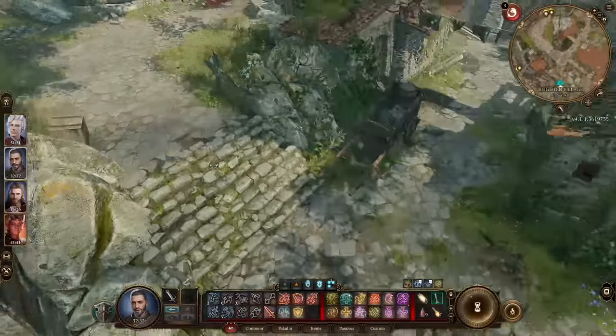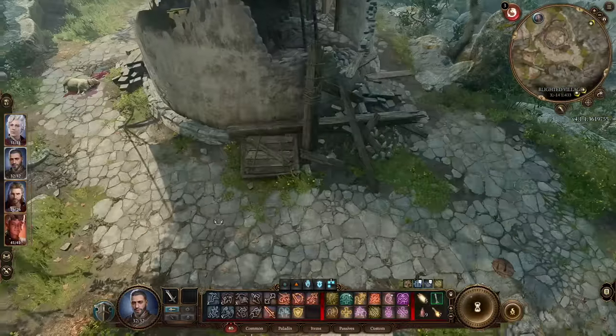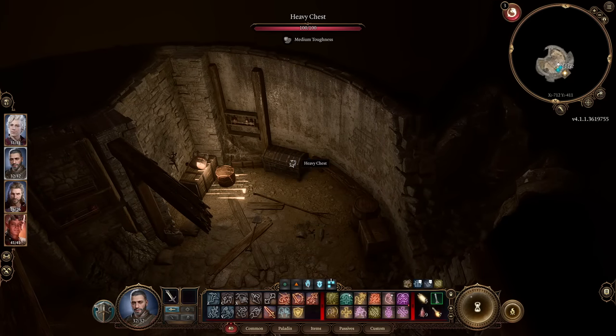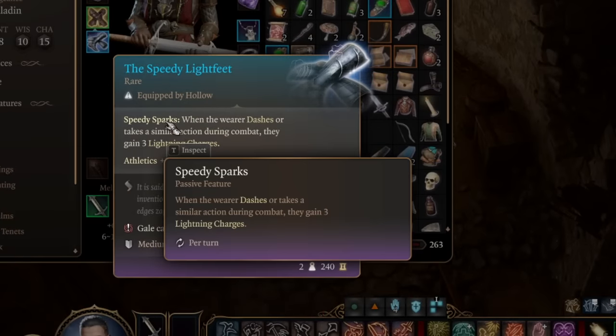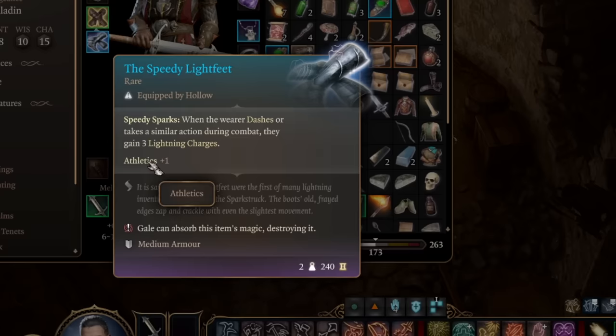From here, head uphill to the west further to find a windmill. If you go around the windmill, you can see there's a trapdoor leading to another basement. By entering that basement, there's another hidden chest with more loot inside. In here we have the Speedy Light Feet boots, which provide speedy sparks — meaning when you dash, you get lightning charges and lightning damage on your attacks, as well as a bonus to athletics.